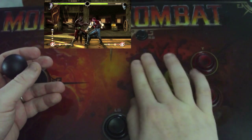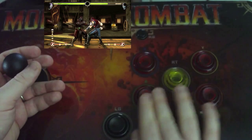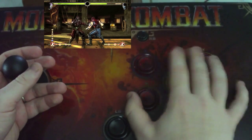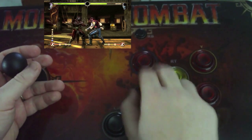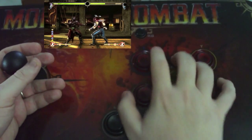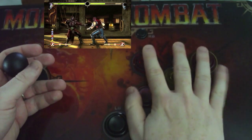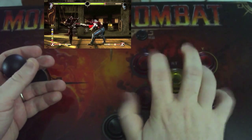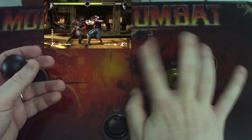Some people, when they need to hit a button, will move their hand over to reach it. To me, when you're doing that right in the middle of a combo, it's a lot easier to mess up. Whereas if you keep your hand right here at all times, you can feel every button at all times. If you're hitting X or Y, you just know where everything's at.